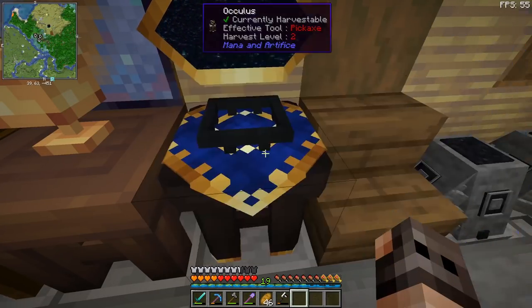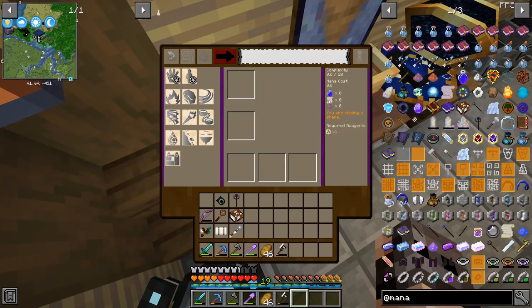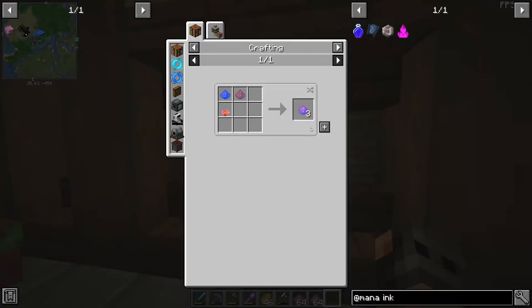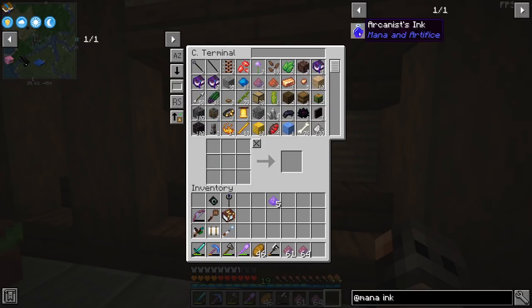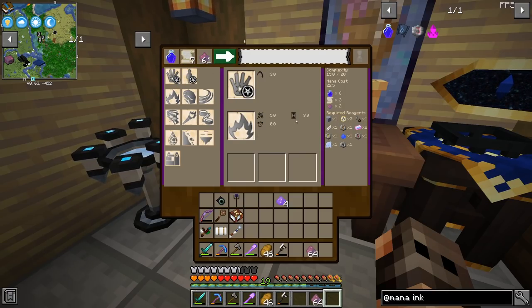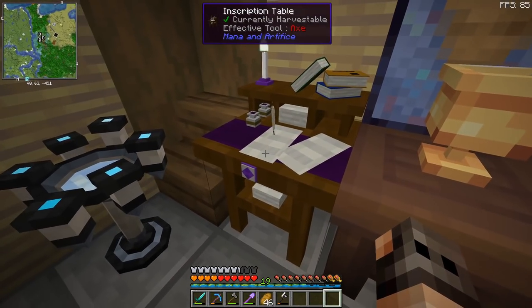We want to craft a spell with a complexity of 15 or more. For that we need three items: ink, vellum, and arcane ash. To get vellum, just right-click with leather in water. We also need a little purified vintium dust, and with glass bottles we can make the ink. We go with fire spells — touch and fire damage — that is a complexity of 15.